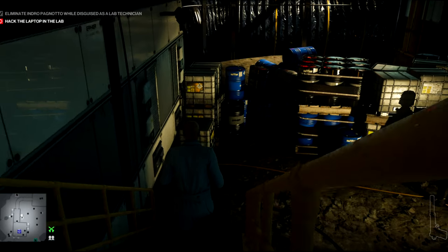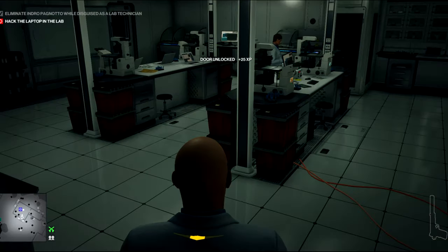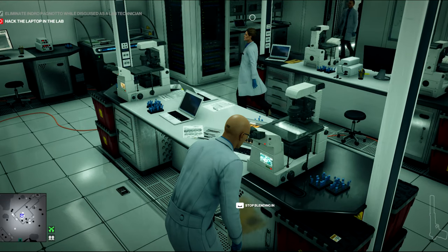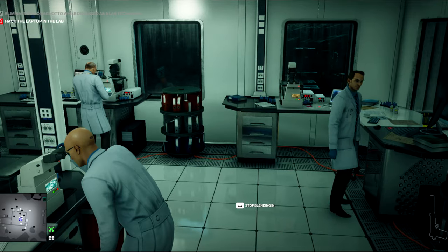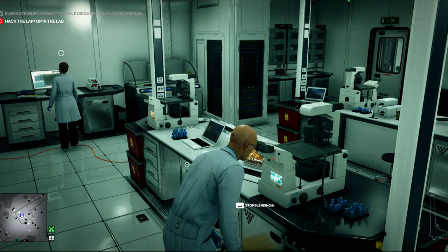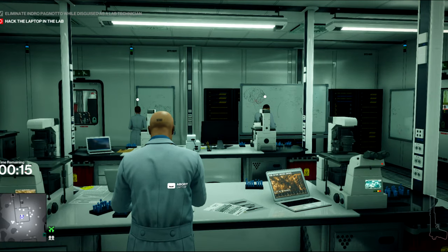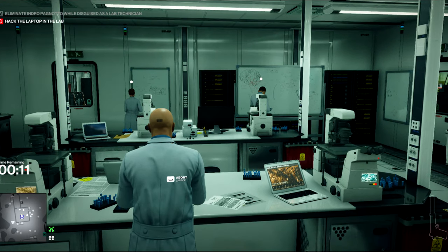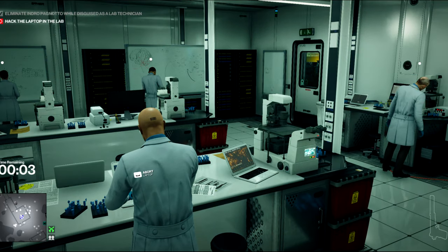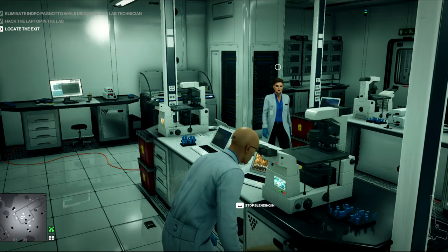Now on to our second objective, which is to successfully hack this laptop. The way you're going to be able to tell when you can get away with this is by watching this one female lab technician, who is the one enforcer in this environment — although it's worth noting that all of them will not take kindly if they can see you actually performing the hack. You want to wait until she walks away from that last task to go and look at this whiteboard, and if you do it at that exact moment, you have just long enough before she turns around to hack the laptop. No one is looking at you at this point and you just finish in time to blend in so that she does not see you.